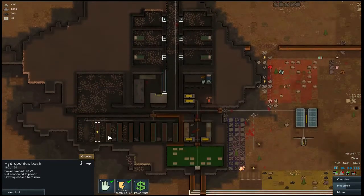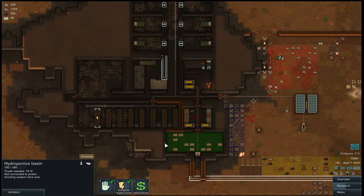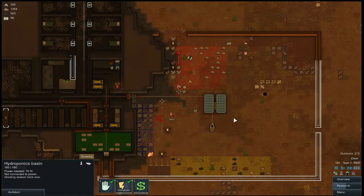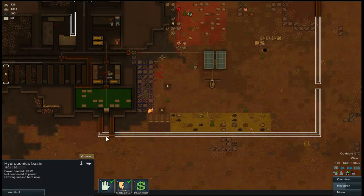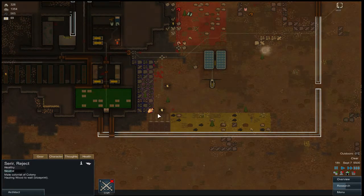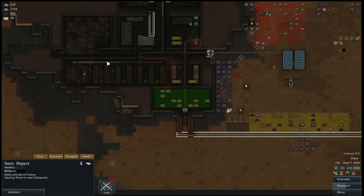Maybe we'll jump across here and put this as a big storage bay. That might be a good idea — we can have a little hallway here and do that. We need to get this wall finished, so we're going to do that. We're going to get that one done and then this one.